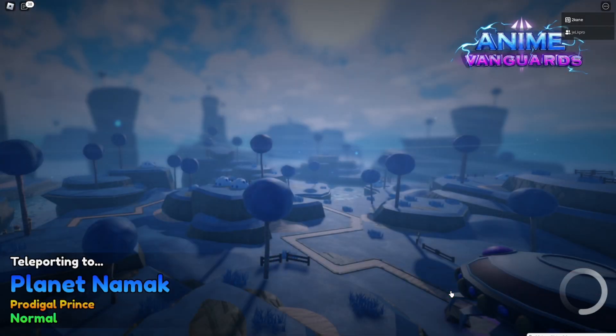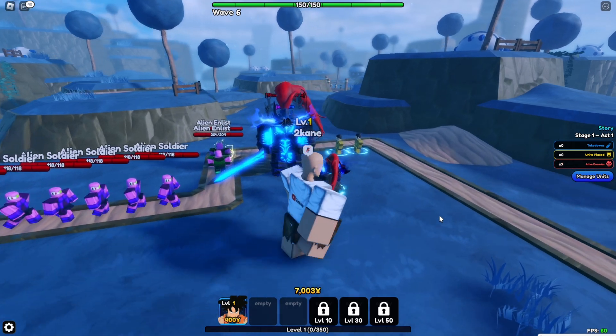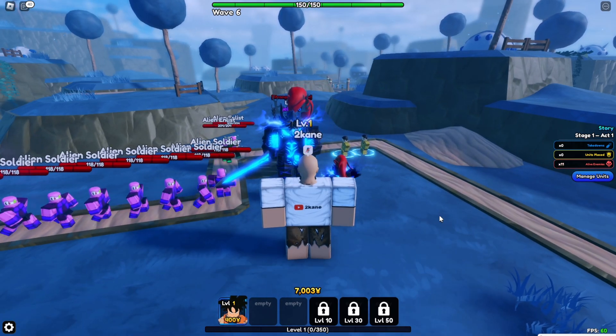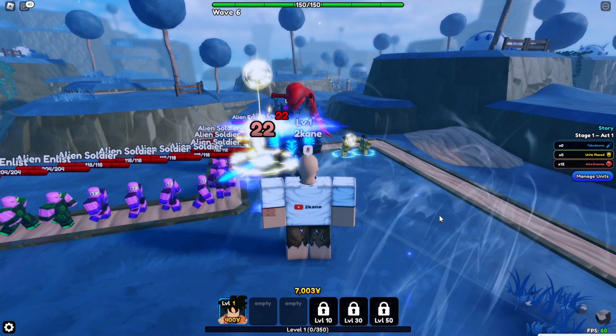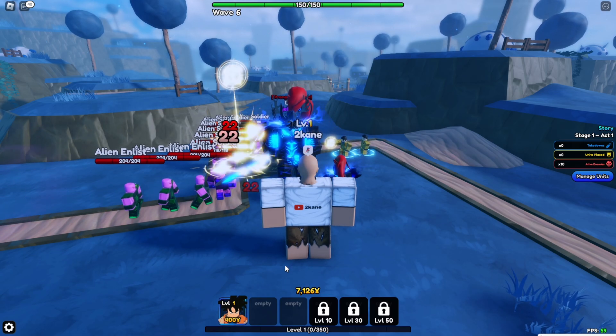So now we're going to start it. You're not going to need the auto clicker right now. The only thing you're going to need to do is stand here and wait till the entire story ends. And once the story ends, you just need to put the auto clicker on the retry button.